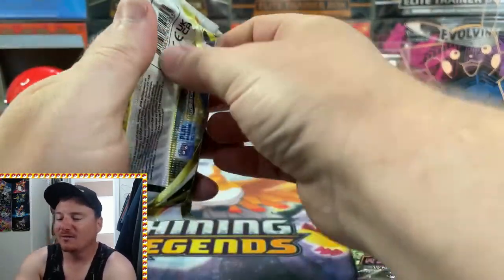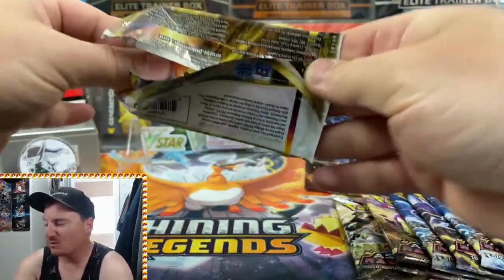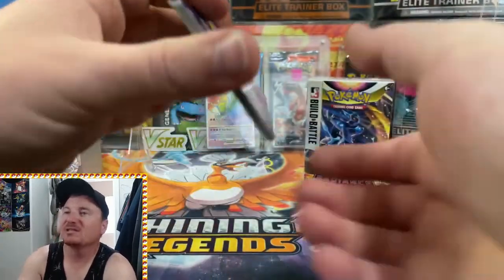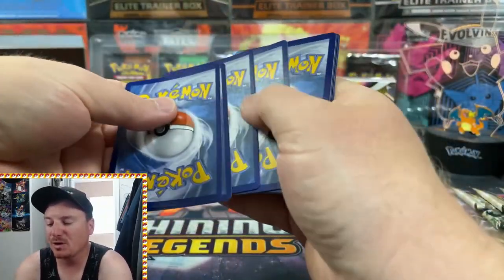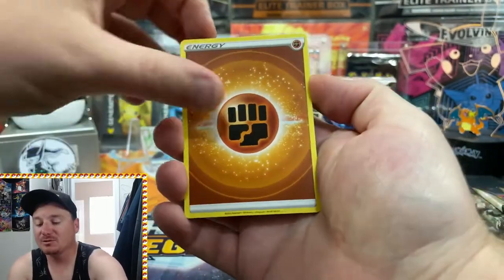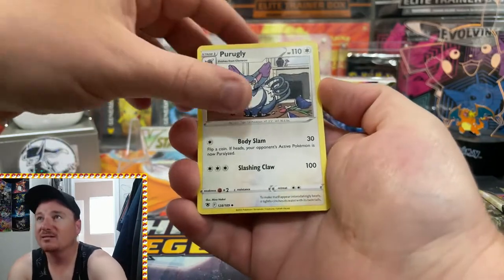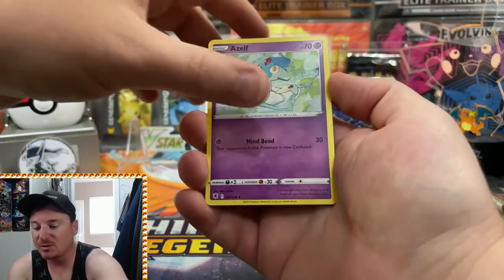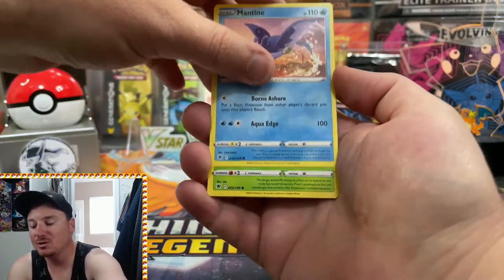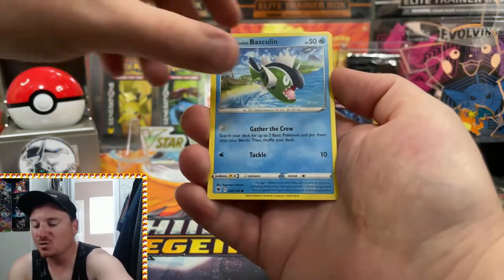We decided we're not going to go too hard on Astral Radiance because we are going to save up for the brand new Pokemon Go set that is coming out. That set looks absolutely amazing and it is going to have the Radiant collection including the big three. So that would be pretty sweet — I definitely want to have a full set of those new Radiant cards. Hopefully we can pull one of those out today as well.